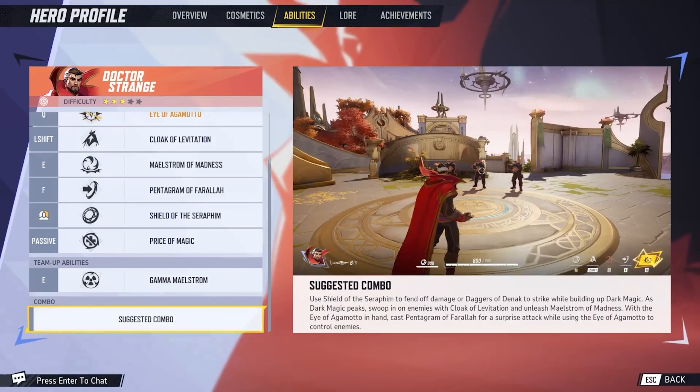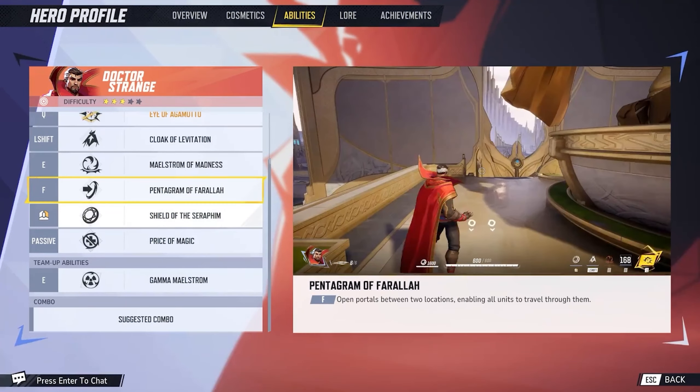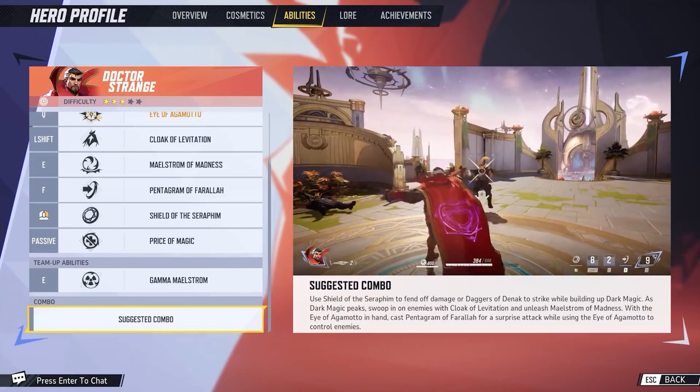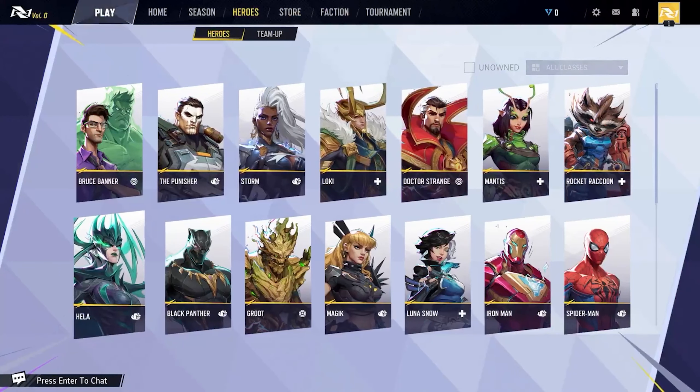The suggested combo for Doctor Strange is to use Shield of Seraphim to defend while daggers strike and build dark magic. As the dark magic peaks, swoop in with the Cloak, unleash the Maelstrom, then cast the Pentagram of Farala for a surprise attack while using the Eye of Agamotto to control enemies. Doctor Strange looks like a great character and is probably one of my favorites so far.